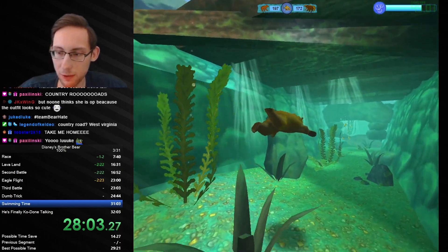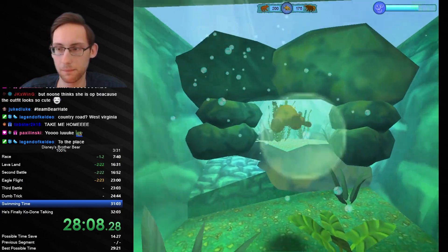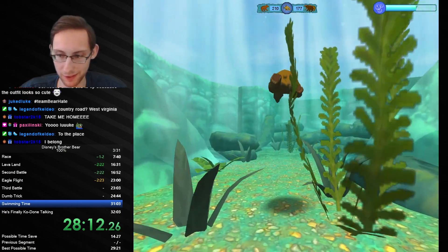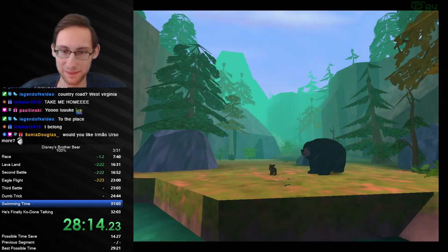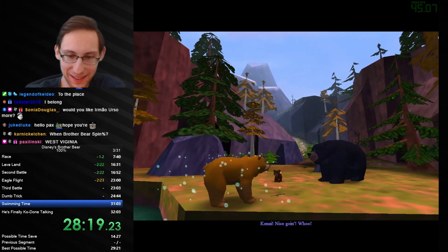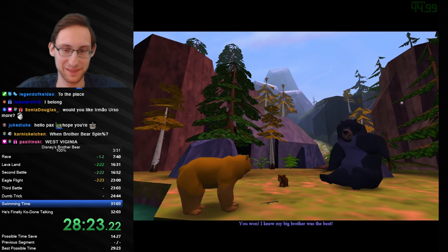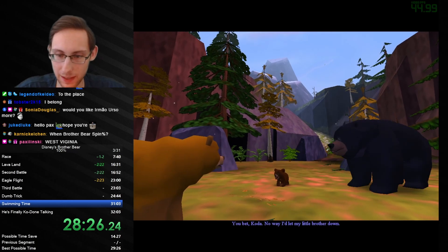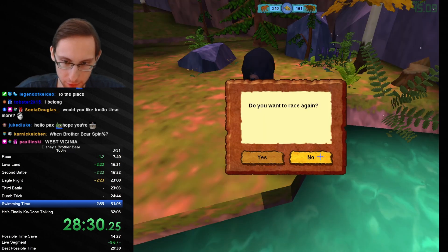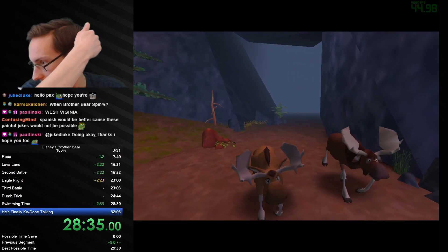Oh my god, why is this so long? We only have two more minutes. That's an interesting plot, X-Wing — what the hell? That's a very interesting plot. Yeah, I'm sure I'm gonna like Irma Uso — we'll see that soon. I'm probably gonna be less annoyed with Coda at least when we play that. It's impossible to be more annoyed with Coda. Okay, we save time — so this is on pace at least. We'll see.